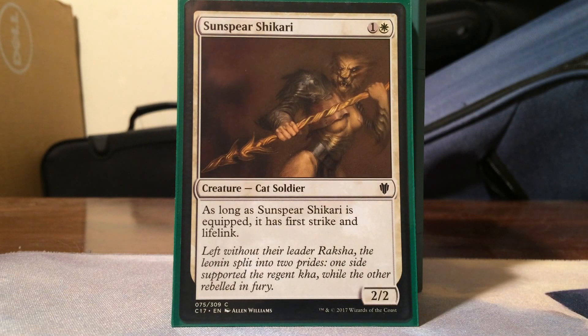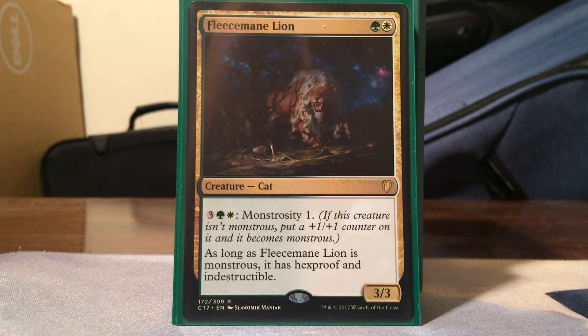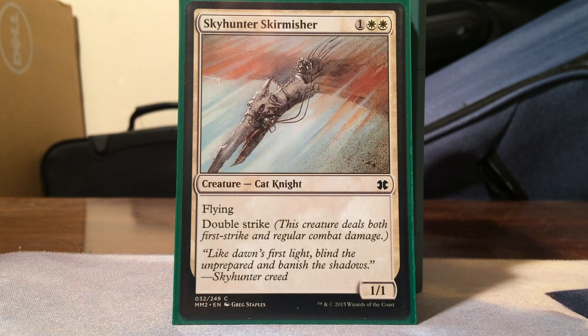These are my backup kitties for when Nazahn is too expensive or gets removed. Sunspear Shikari - white and colorless for a 2/2 cat soldier that has first strike and lifelink as long as it's equipped. Fleecemane Lion - Selesnya for a 3/3 that can pay Selesnya plus 3 colorless for monstrosity 1, giving it a +1/+1 counter, and as long as it's monstrous it has hexproof and indestructible - a fantastic Voltron target. Skyhunter Skirmisher has flying and double strike - the best of both worlds for dealing tons of damage with pseudo-evasion.